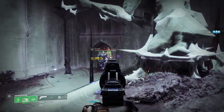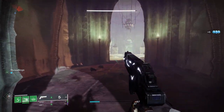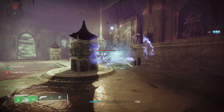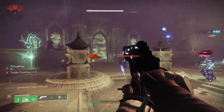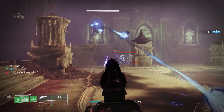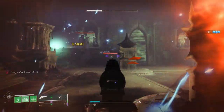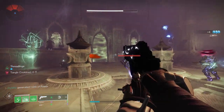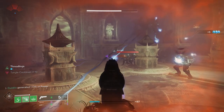I've got a few clips to show you the Threadling killing multiple enemies and getting multiple amounts of ammo back to the magazine. To clarify Subsistence: whenever you get a kill, it's going to instantly refill one back to the mag — sometimes two with the enhanced version. But when the Threadling gets kills, whether one, three, or however many, it goes straight back into the magazine with an enhanced amount of ammo.